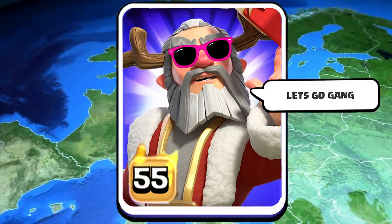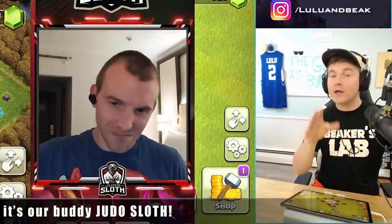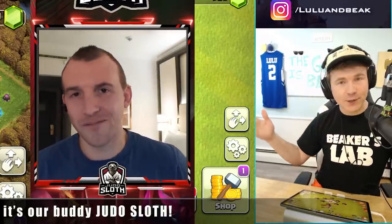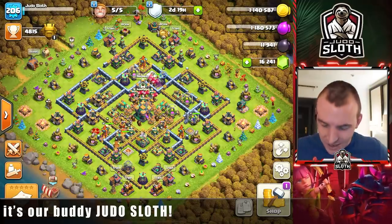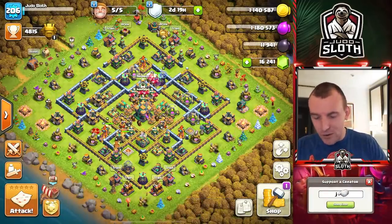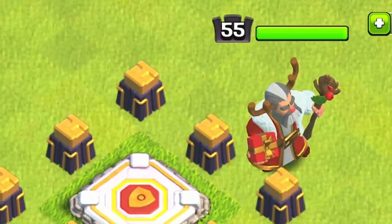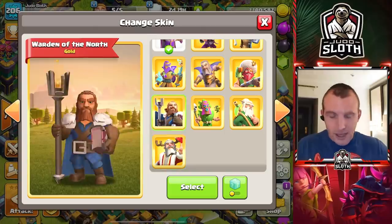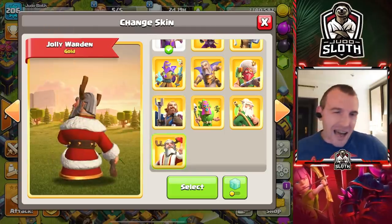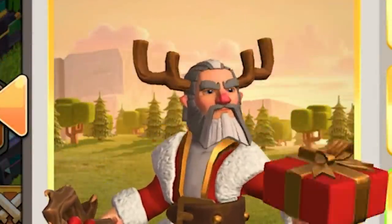Let's call up Judo — I think he's in Germany. Alright guys, we've got Judo on the line. Welcome back to the channel, my buddy Judo Sloth! Thank you so much — I'm here despite being in Germany, actually in a hotel room, but I wouldn't miss this for the world. So we've got this holiday themed hero which we've had before — the Jolly Warden. The animation is the part I like.